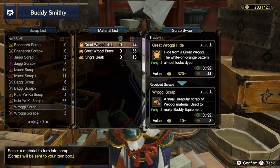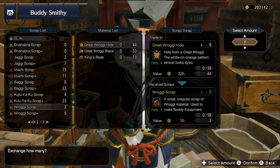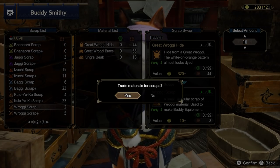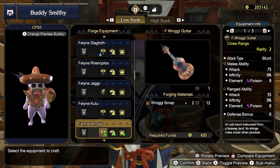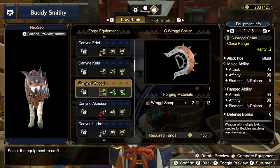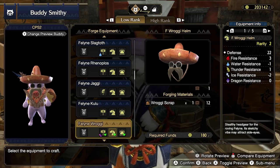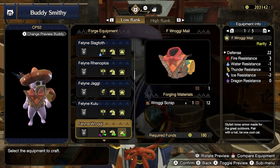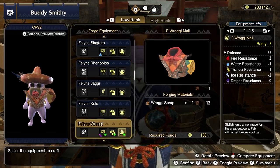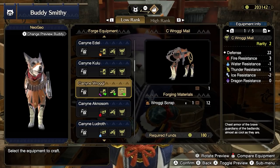Prioritize building the weapon for your Palamute and Palico as they deal poison damage — your buddies being able to poison a monster represents a significant damage increase. Forge the Feline Izuchi Guitar for your Palico and the Canine Izuchi Spiker for a total of 4 Izuchi Scrap. If you have any remaining Izuchi materials, you can scrap them and equip your Palico and Palamute with matching gear using 4 additional Izuchi Scrap.